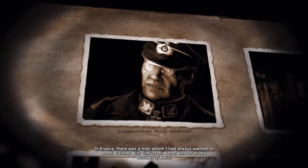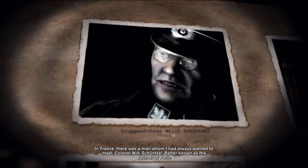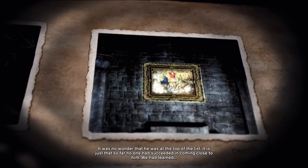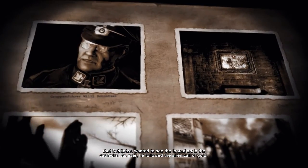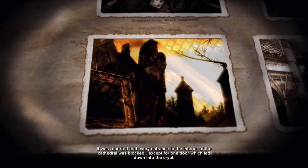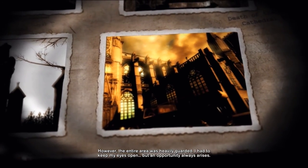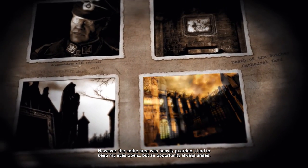In France there was a man who we always wanted to meet — Colonel Willy Schunzel, better known as the Butcher of Paris. It was no wonder that he was at the top of the list; it's just that so far no one had succeeded in coming close to him. We had learned that Schunzel wanted to see the looted art in the cathedral — as ever he followed the siren call of gold. It was reported that every entrance to the interior of the cathedral was blocked, except for one door which led down into the crypt. However, the entire area was heavily guarded — I had to keep my eyes open, but an opportunity always arises.